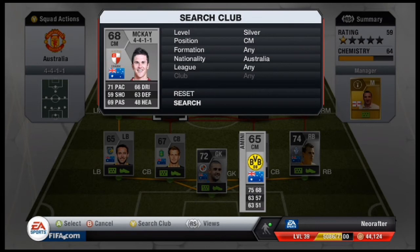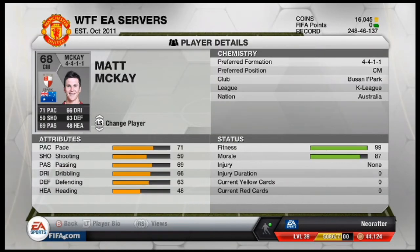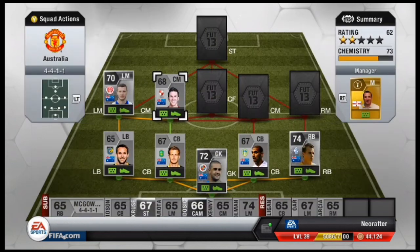In the left centre mid position we went for Matt McKay, who also plays in the K-League, like Alex Wilkinson. Now he went for 200 coins, so he was also quite affordable and a solid player.